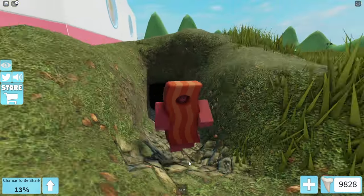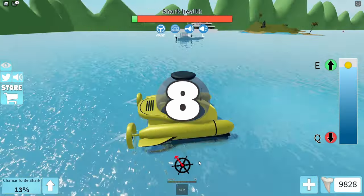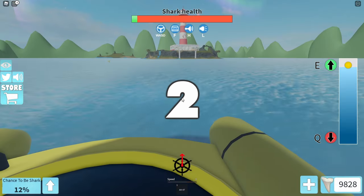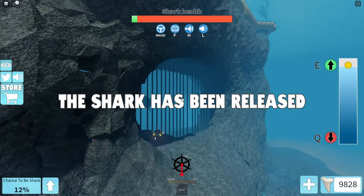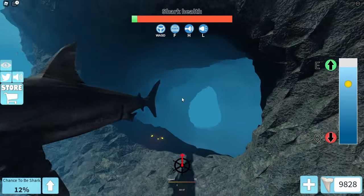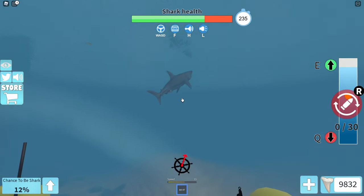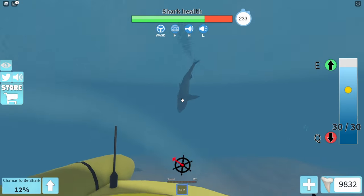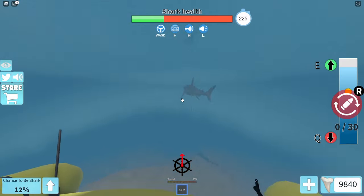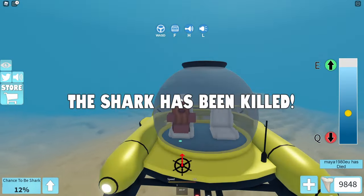So when it's a normal round, just a casual round, I'll go into my submarine before the shark has spawned, and I'll wait with my submarine either next to the spawn or a bit far away from in front of the spawn. Because if you're right in front of the gate, the shark will just eat you before the game has even begun. Then once it spawns, you can just destroy it and get all the shark teeth.